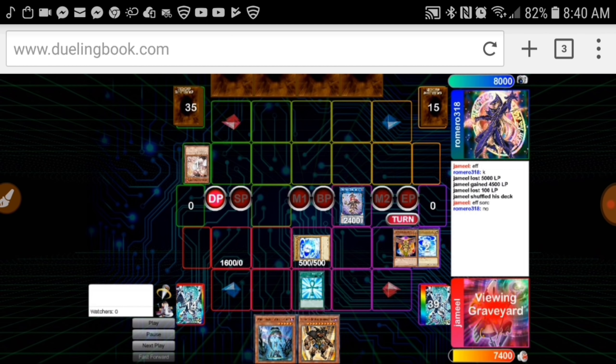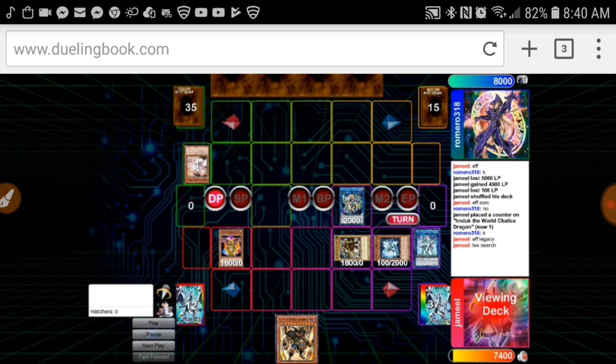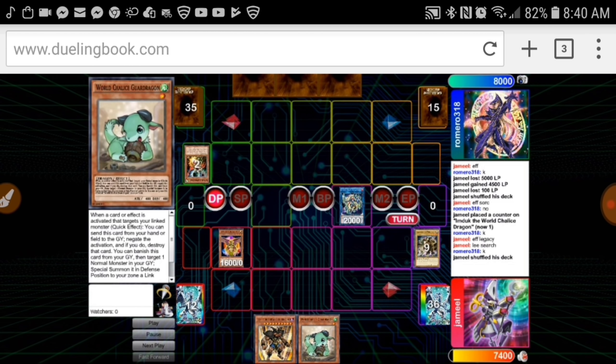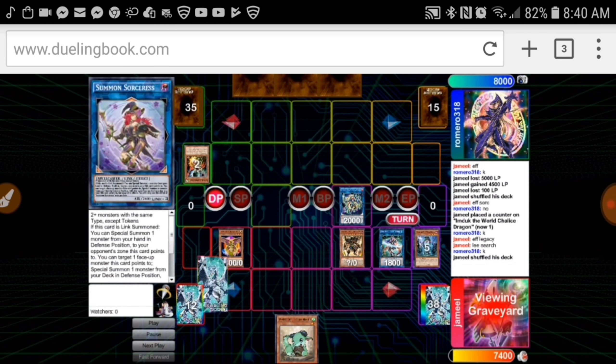This is when I was still playing Gumblar and Herald of Orange Lights. I just found it very lackluster — I felt like only in this scenario, only if you're under Droll and Lockbird, is going for Gumblar really good.